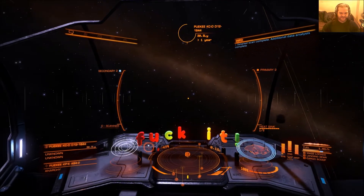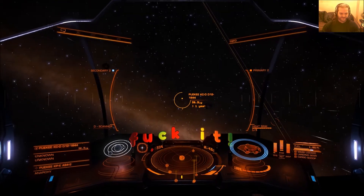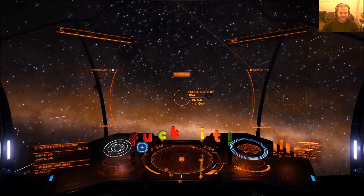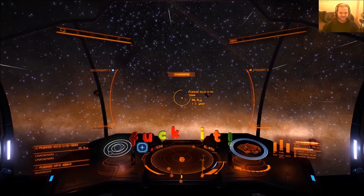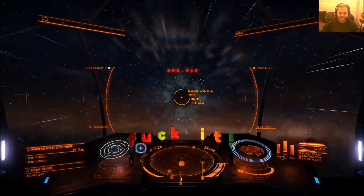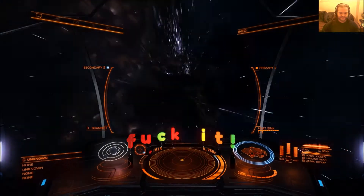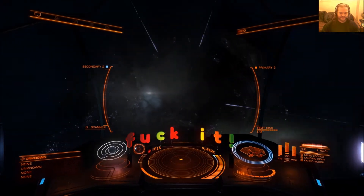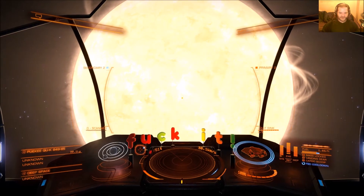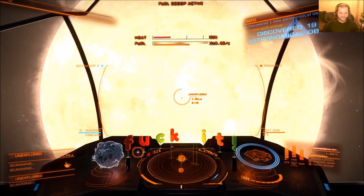So I can't fuel scoop here, but I should be able to fuel scoop at the next system unless it's a brown dwarf or a neutron star, because those last two neutron stars had that same designation as this one. We'll give it a try. Just in case. Friendship drive charging. There we go — so this one's fine. That'll do for now. I'll be back when there's something to come back to.